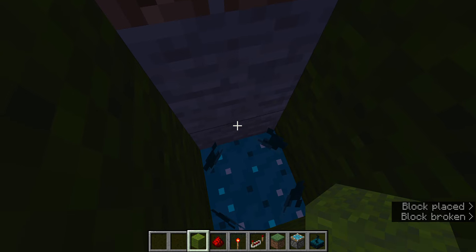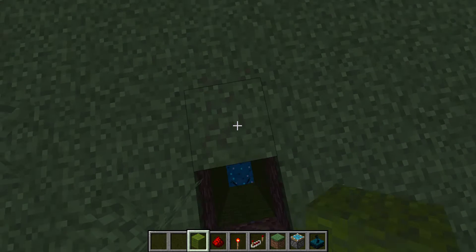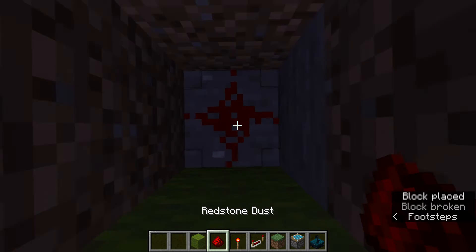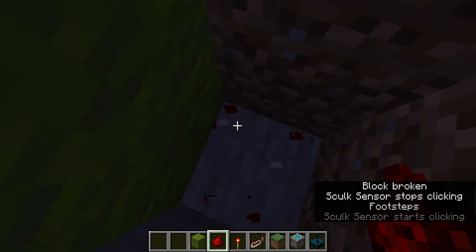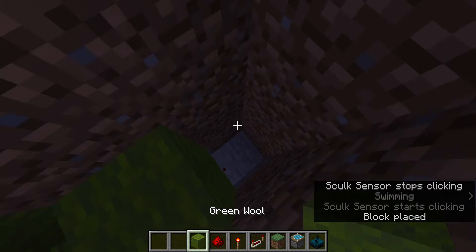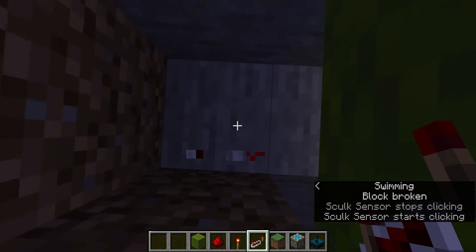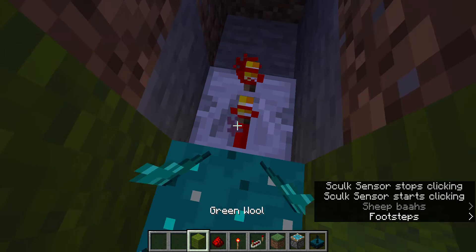Over here you're gonna want to put one block in front of it and right there, but keep those ones as regular blocks. So you have the skulk sensor like that — this hole is open — and you're gonna have that going into redstone, going into a repeater. Actually, let's just cut out the middleman and go right into that.